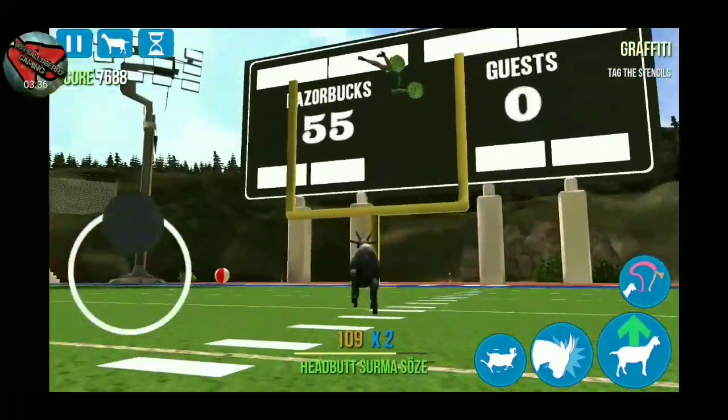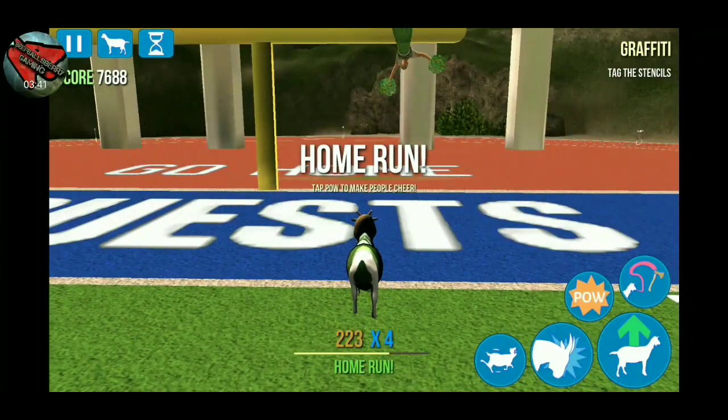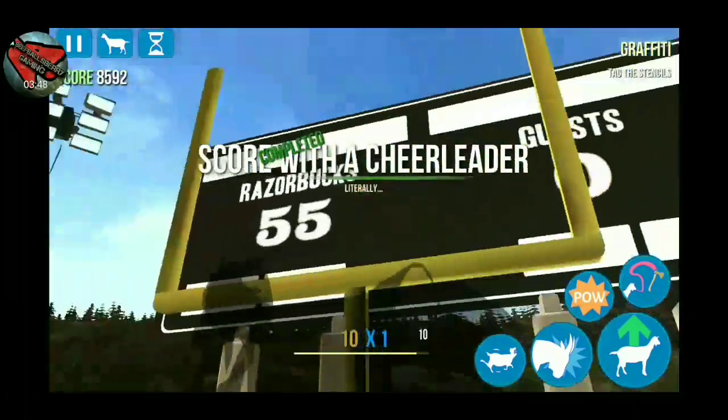Our second goat is the cheerleader goat. What you got to do is take the cheerleader and headbutt her right through the uprights. Once you do that you get the cheerleader goat — there she is, and she shoots out a pom-pom out of her face.